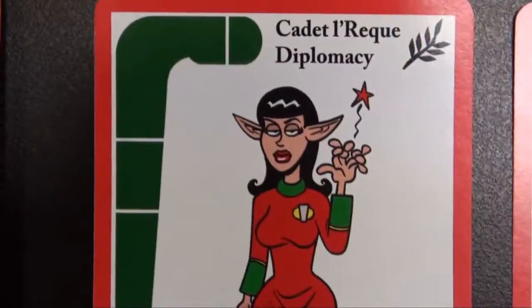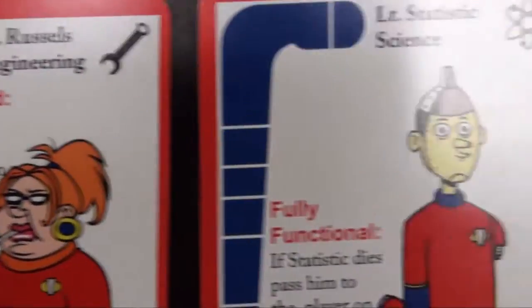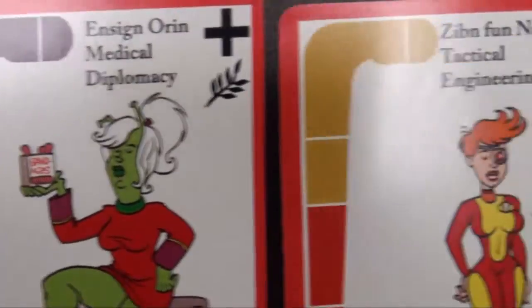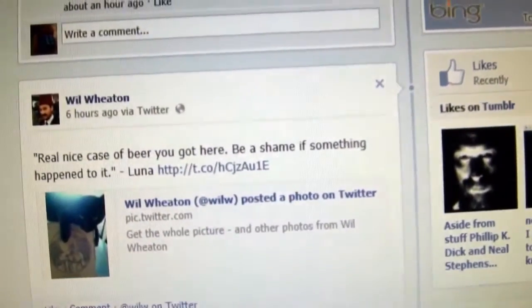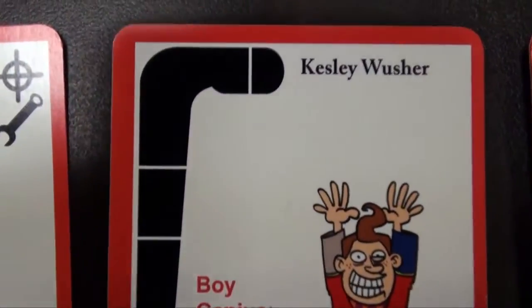Most red shirts have at least 1 skill. There is diplomacy, tactical, engineering, science, infiltration, and medical. And some have multiple skills. And of course the Wil Wheaton card has every skill in the game — apparently including the ability to post on Facebook what beer he's drinking at the moment. Oops, sorry, that's not the Wil Wheaton card — that's the Kessley Washer card.